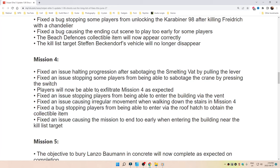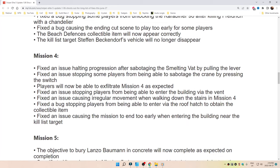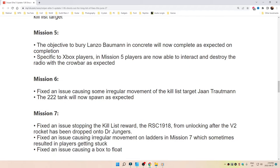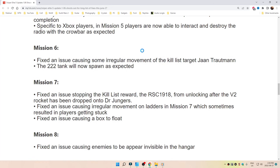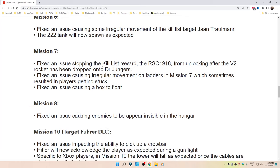Fixed an issue causing the mission to end too early when entering the building near the kill list target. Mission 5: the objective to bury Lanzo's bomb in concrete will now complete as expected. Specific to Xbox players in Mission 5, players are now able to interact with and destroy the radio with the crowbar as expected.